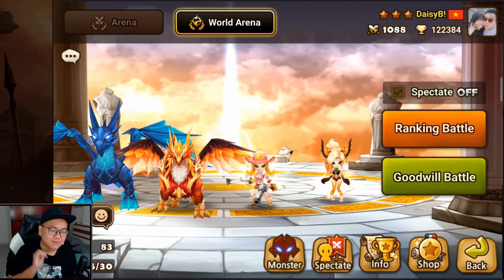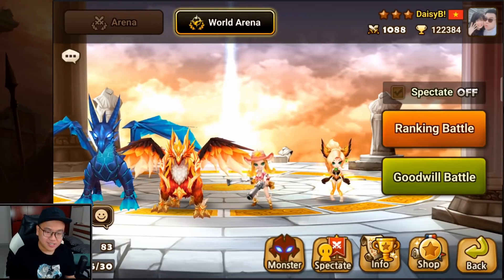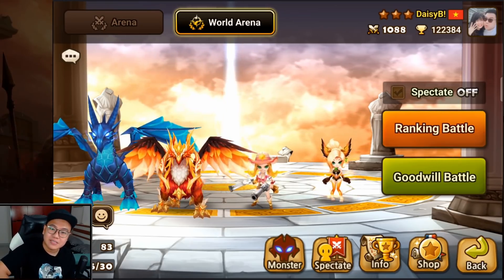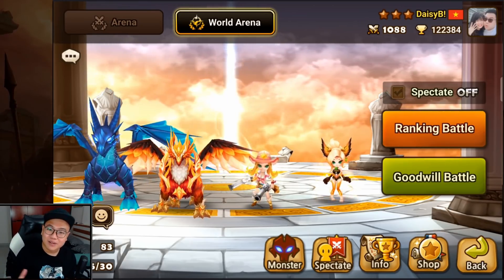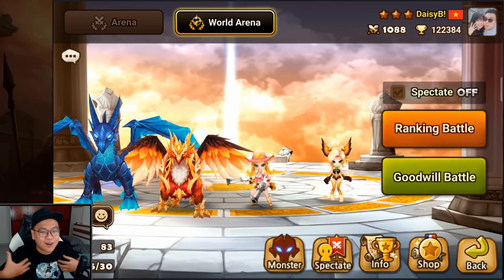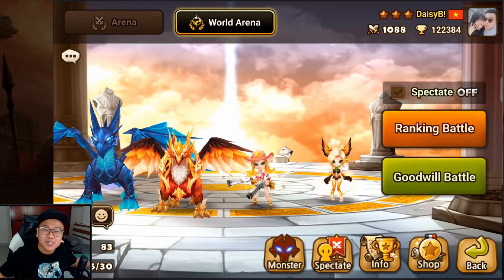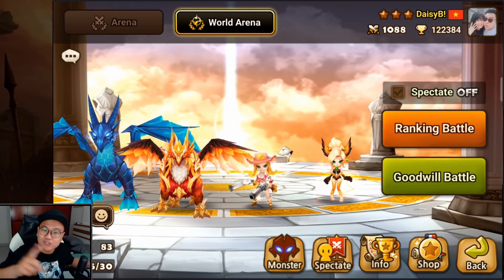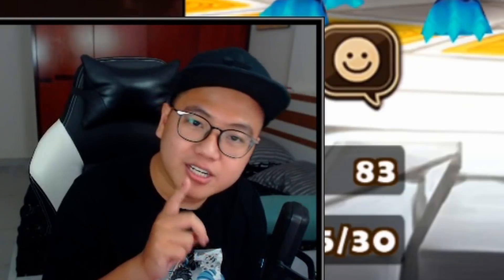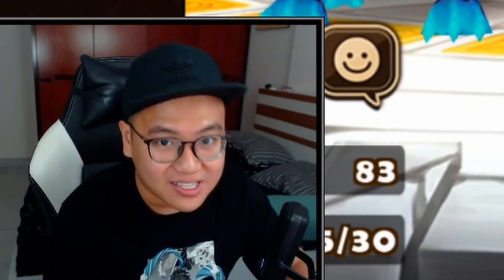That's it for the beginner account RTA video today. You can also get your medals, so go and do your RTA placement. Free scrolls are free scrolls, and you should get it — you might get a new nat 5, you never know. Thank you so much for watching, I hope you enjoyed the video, and I'll see you guys in the next one. Bye.